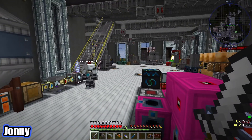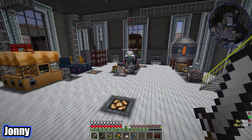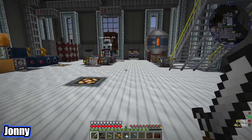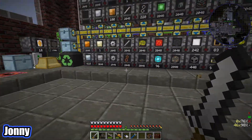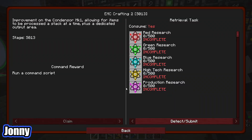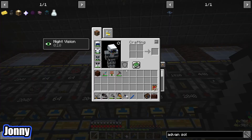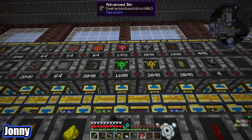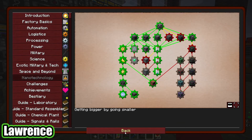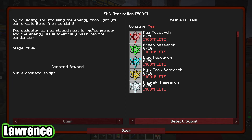Today we want to improve our EMC generation a little bit, or at least do some of the EMC generation quests. Not sure if it's an improvement or not - this is quite slow, like one a second. Really really slow. So I think we should be working on the EMC collectors.